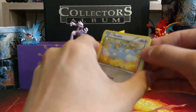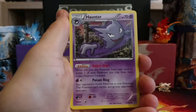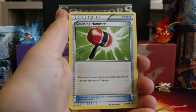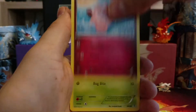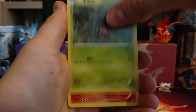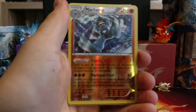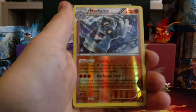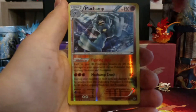First pack — let's see. We've got a Swablu, Haunter, Crushing Hammer, Clefairy, Caterpie, Paras, Magmar. We've got a Reverse Holo Machamp, which is a Reverse Holo Rare — very cool. I had this card but I didn't have the Reverse Holo.